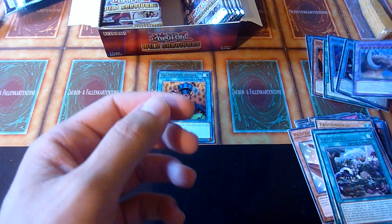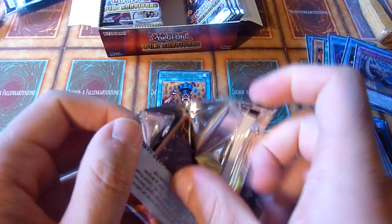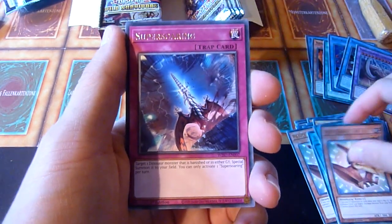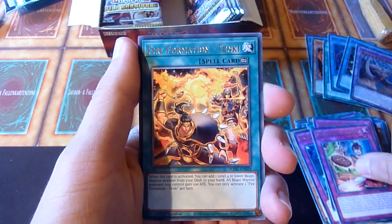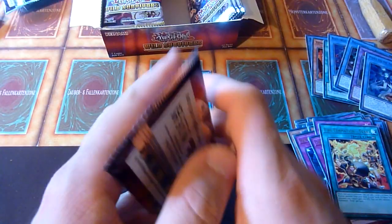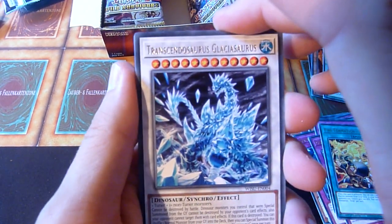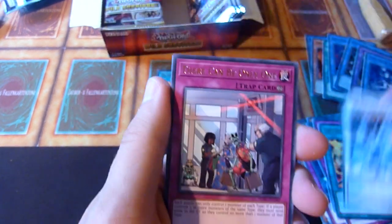People buy Cabazoles and Savosaurus and Frostosaurus, and the weird ones out of Legendary Collection — Joey's World. The Megasaule and... Sword Arm of Dragon. Puelti des Nouvelles. The Des Nouvelles part is probably the archetype. And Transcendosaurus... Glaciosaurus. Interesting.